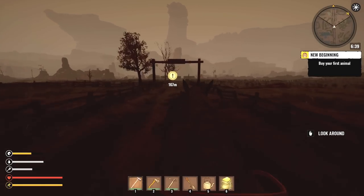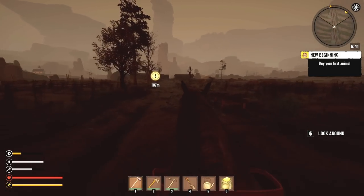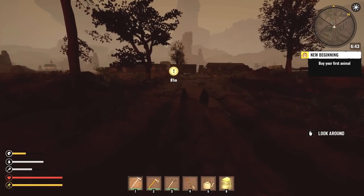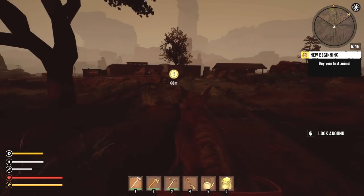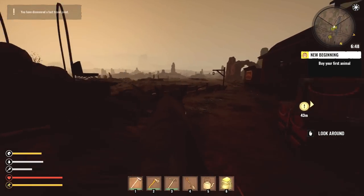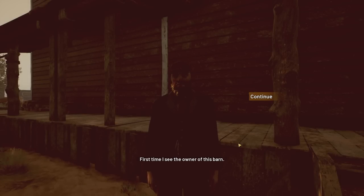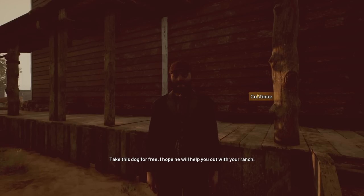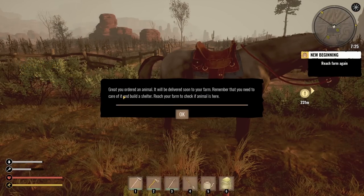I guess we're just going to buy an animal — maybe a pig or something. What can I get for 50 bucks? In the old west that's kind of a lot of money. First time I see the owner of this barn — it looks messy. Since I'm your neighbor I want to give you a gift — take this dog for free! I hope he will help you out with your ranch. Oh cool, a dog! You ordered an animal — it'll be delivered soon to your farm.